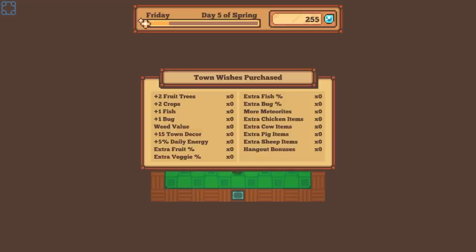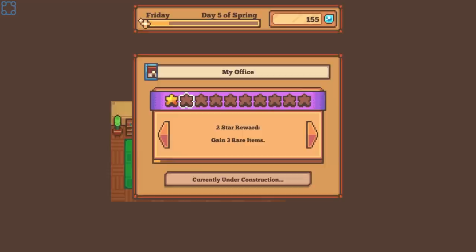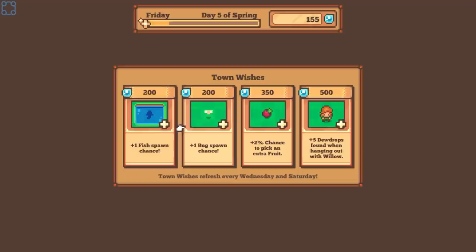Daily energy, extra fruit, extra fish, more bug, more meteorites, extra chicken items, cow items, pig items, sheep items, and hangout bonuses — that's what I got. I don't know what I can upgrade with this one, but I'm going to start upgrading my office. These are going to be kind of expensive.